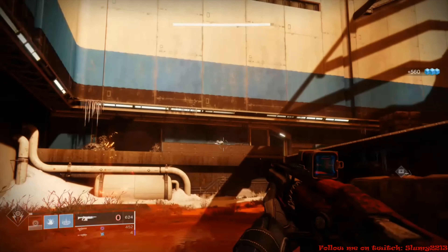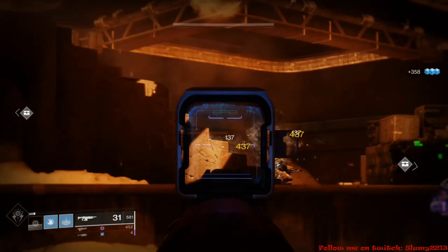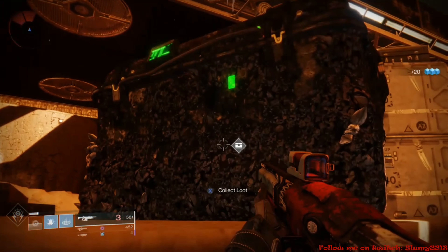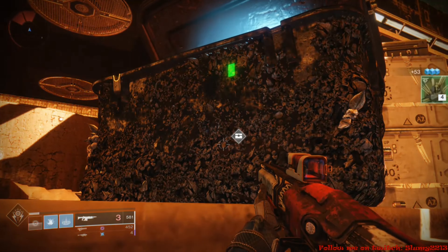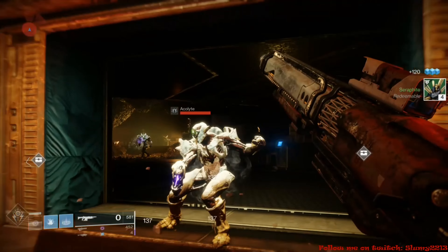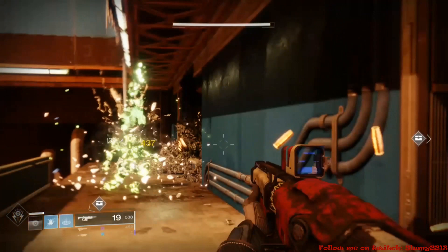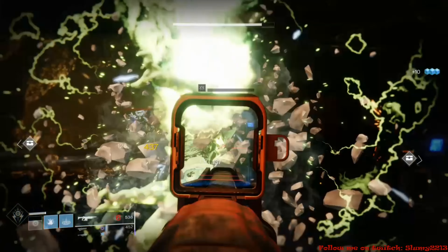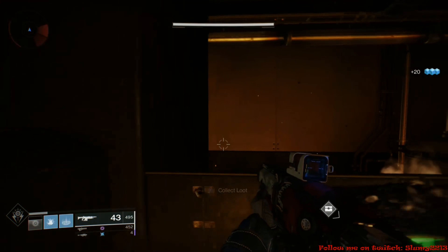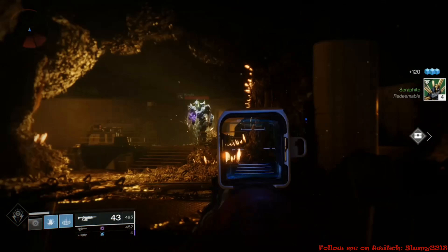There you go — the Ether Doctor, a Forsaken auto rifle. Go out and do that flashpoint right now because I don't know if it's a glitch or intentional. If you have three characters, do it on all three — you might get a weapon or armor pieces. Thank you for tuning in, make sure you like and subscribe to the channel — this community is seriously fantastic, thank you, have a great day everybody.